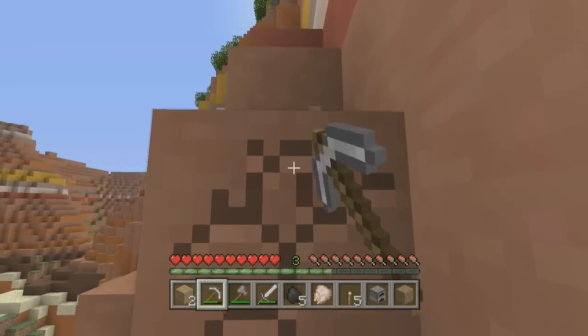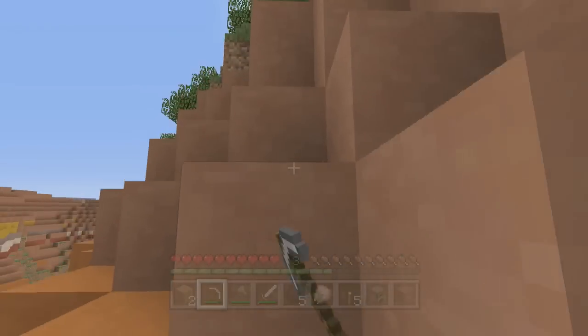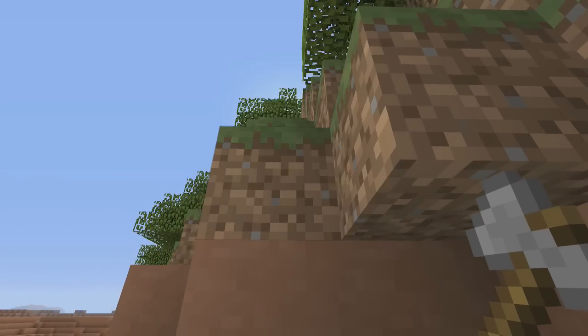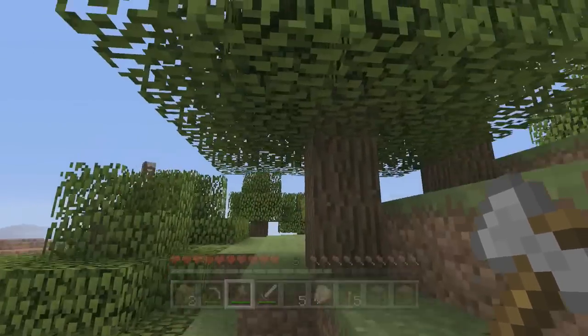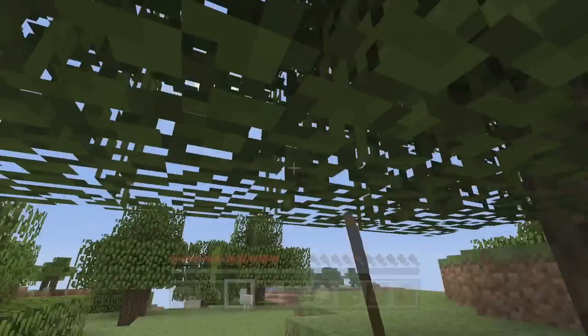Fixed an issue with village generation. Fixed an issue with witch huts allowing other mobs to spawn in them after reload — I have noticed creepers, spiders, skeletons, and zombies spawning in them. Fixed an issue where blaze spawners and chests don't appear in the nether after a nether reset — a lot of people have tweeted this towards me. Fixed a crash with minecarts travelling through nether portals.